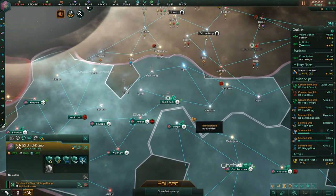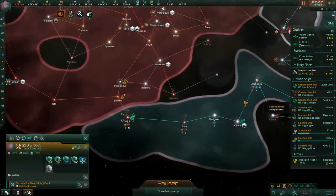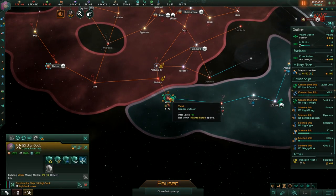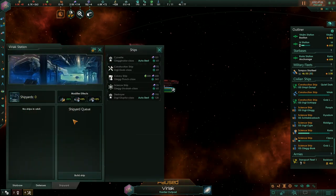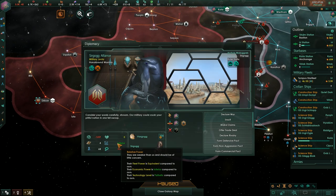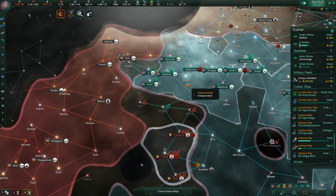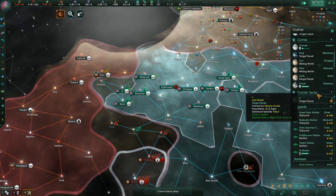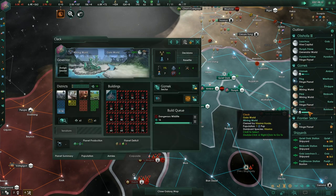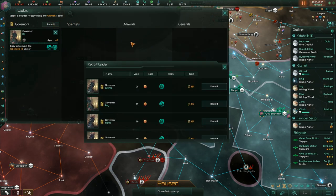We're upgrading our fleet since we have more than enough to do so. Over here there's nothing to do, but right next door to these guys we'll start building and upgrading that station. Our fleet power is equivalent at 3k, but their economic and technology level is pathetic compared to ours. I'm going to assign a governor to them as well — I'll recruit one with food production.